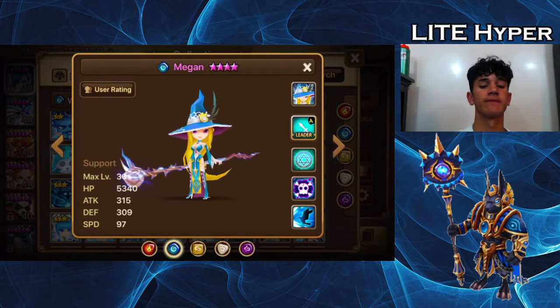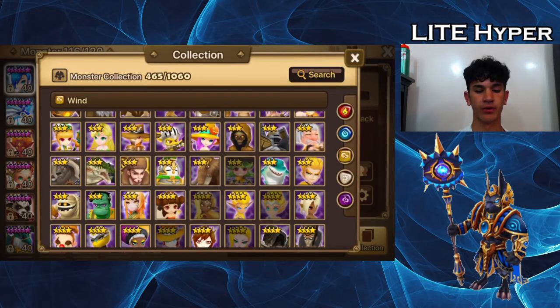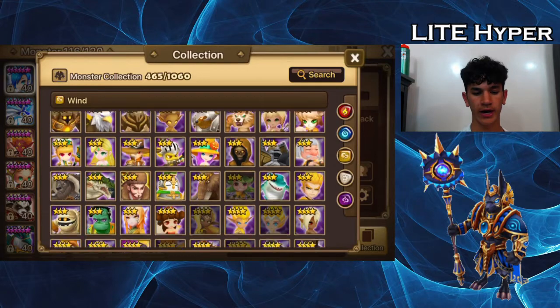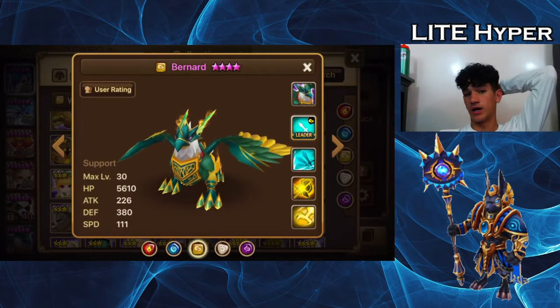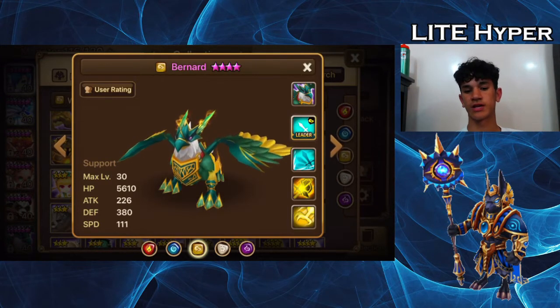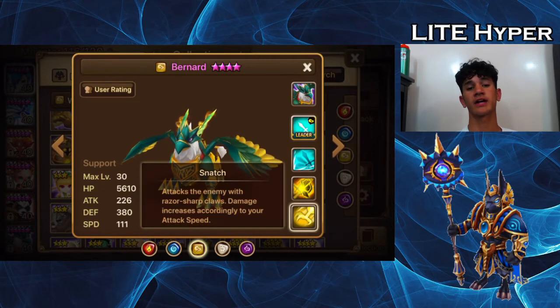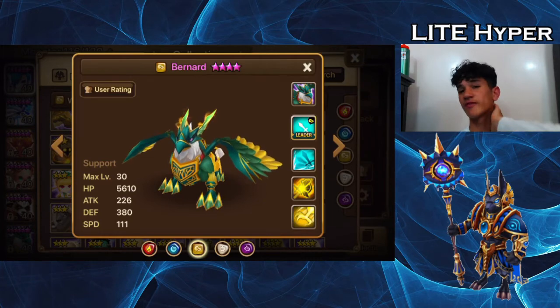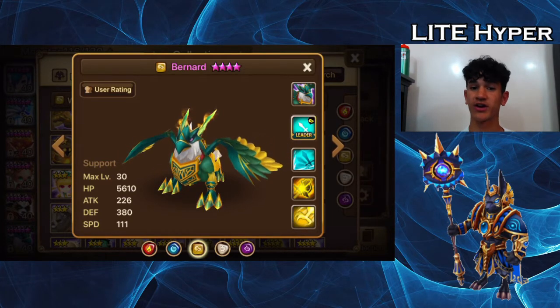That's really really helpful, especially if you use Bernard and Megan together — that's 50% attack bar to all your monsters. You don't even need to make the others that fast, and they'll all get the first turn. Then your Lutions or your Copper and Bulldozer can one-shot the enemy before they even get a turn. That's why Megan's really good in RTA — you see a lot of people using those Lution teams. Very common monster in RTA. That's third place, and getting into second place is Bernard, the wind Griffin.